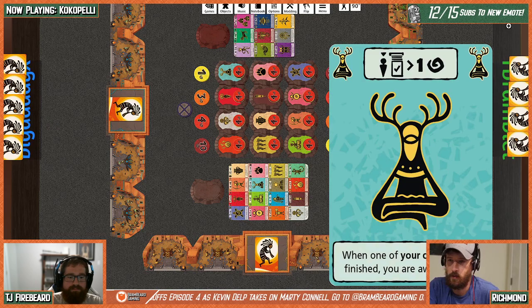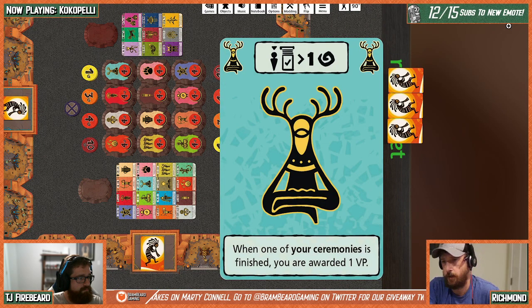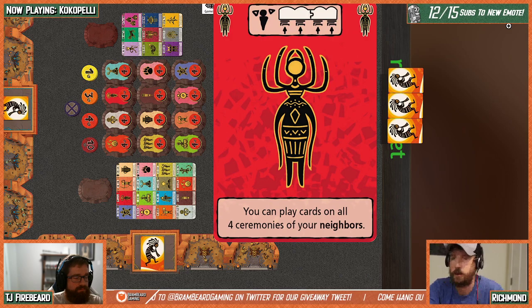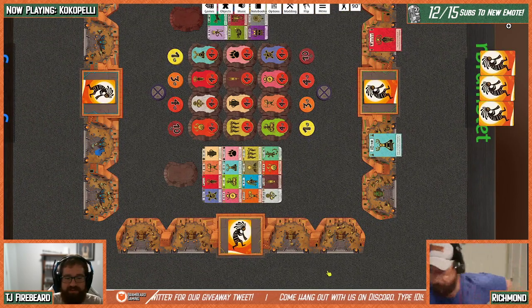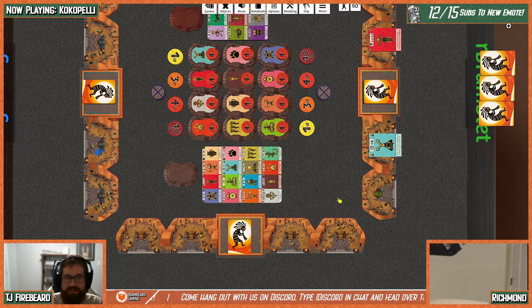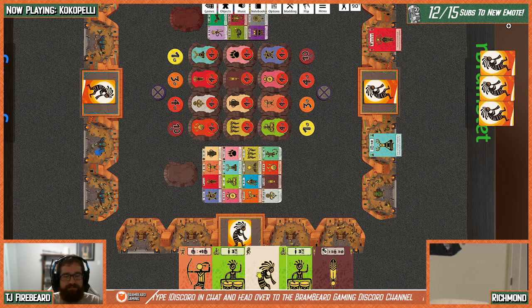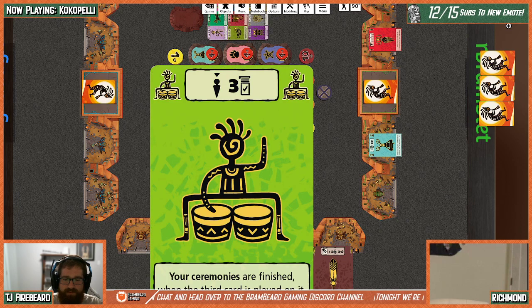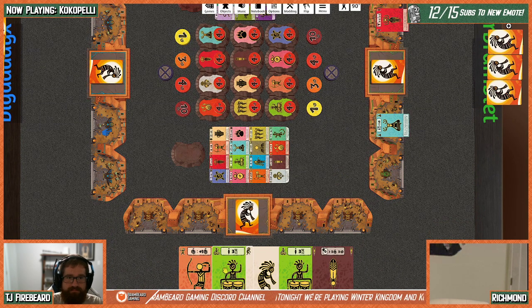Travis starts: he plays the deer card — when one of his ceremonies is finished he's awarded a victory point — and then the red card, which lets him play cards on all four ceremonies of his neighbors. TJ clarifies that spirit cards are the six starting wild cards — they can extend or close a ceremony but cannot start one. It's also important to note that extending is not completing, so closing doesn't trigger extending bonuses.